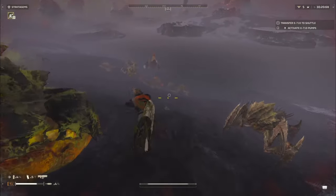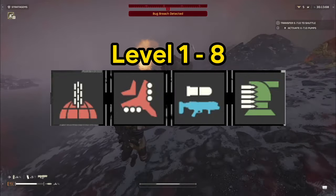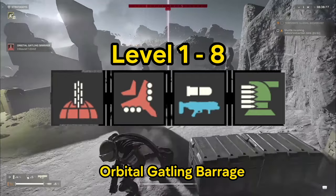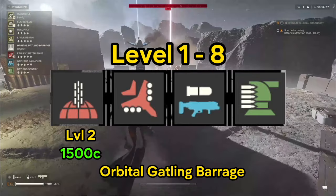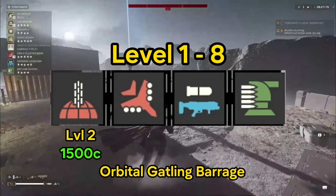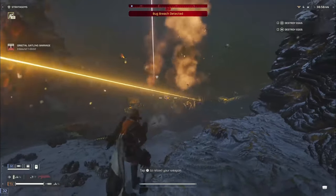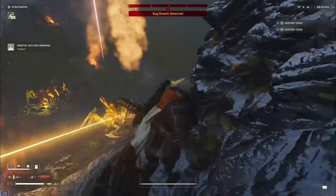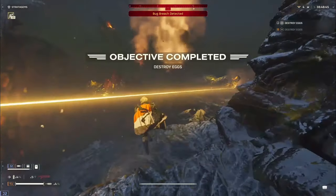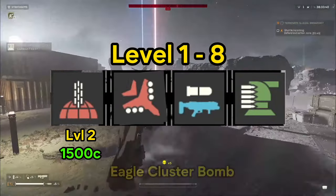The first portion of this video will cover beginners from levels 1 through 8. It can be scary out there, especially if you're not using the right stratagems — you only have so many chances to escape, so every second is impactful. So immediately, you're going to unlock the Orbital Gatling Barrage at level 2 for only 1,500 credits, and I'd say this is a must-grab. You'll also want the Eagle Cluster Bomb, which is a level 3 stratagem.